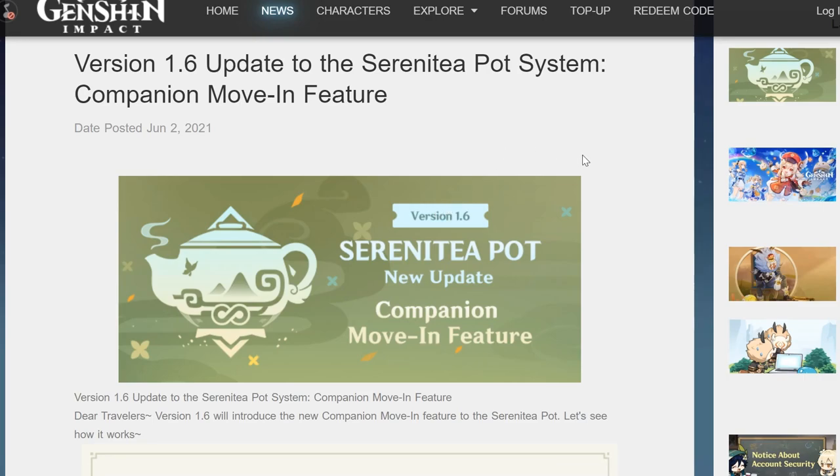Hi everyone, this is Kunseo. Today I want to quickly go through the official notes given by MiHoYo regarding the companion moving feature, since there's more information given. The most important thing I wanted to share will be in the second part of this video, where I'll talk about the furnishing items required for each of the furnishing sets that can have a companion assigned to it. I'll give a mathematical summary view per set as well as a total, if you want to be able to craft all sets.